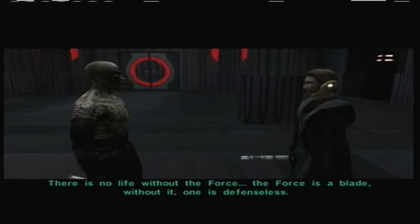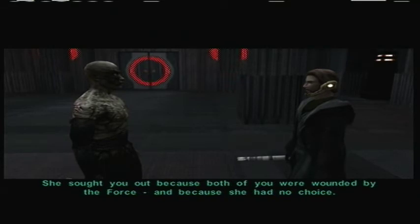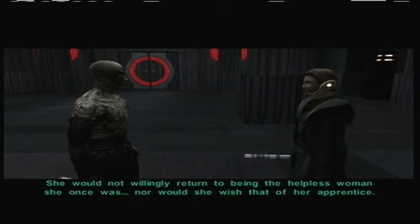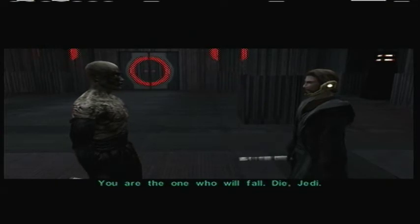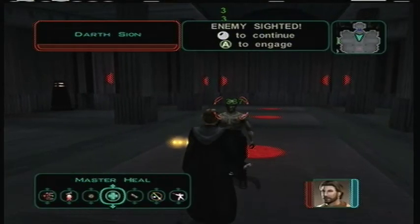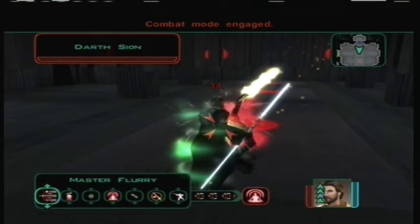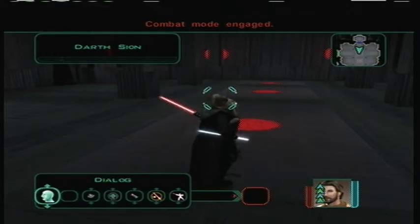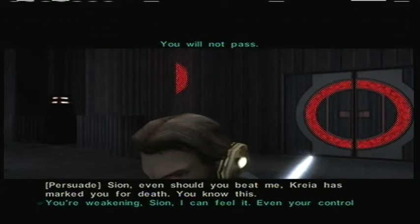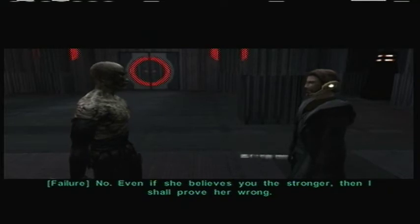She sought you out because both of you were wounded by the Force, and because she had no choice. She would not willingly return to being the helpless woman she once was, nor would she wish that of her apprentice. You are the one who will fall — die, Jedi! How'd it take you down again? Oh boy, he's getting tougher. You will not pass, Sion. Even should you beat me, Kreia has marked you for death — you know this. Even if she believes you the stronger, I shall prove her wrong. I still have the power to stop you.